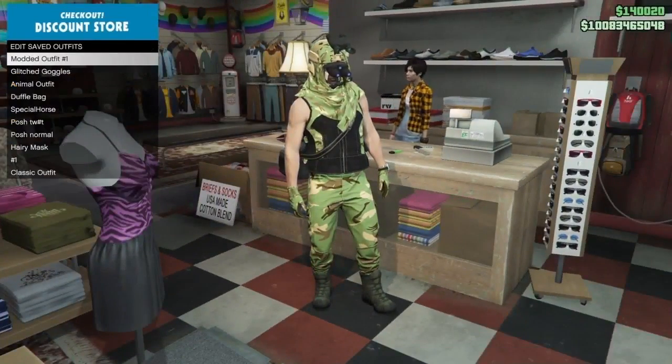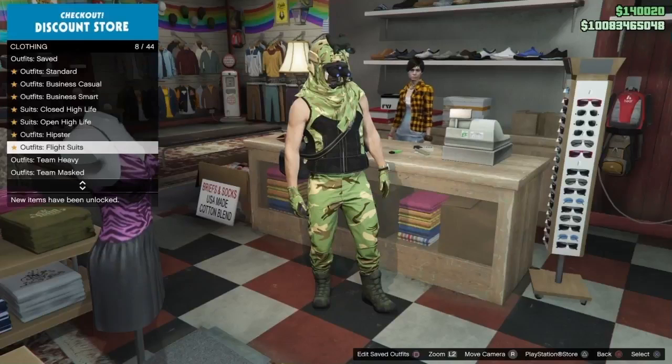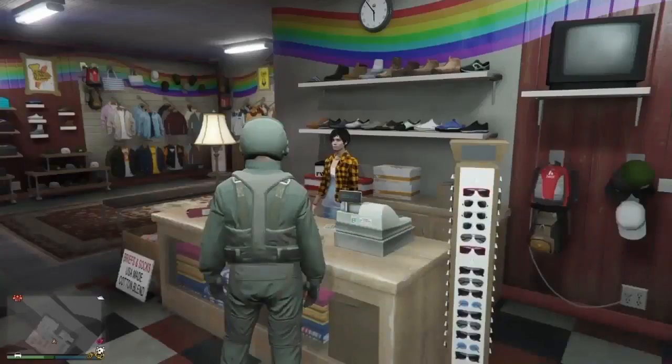Alright guys, so once you've saved the Outfit, all you want to do is go down to the Flight Suit section and equip the green Flight Suit, as you can see right here. Once you've got that equipped, make your way over to the Vanilla Unicorn.